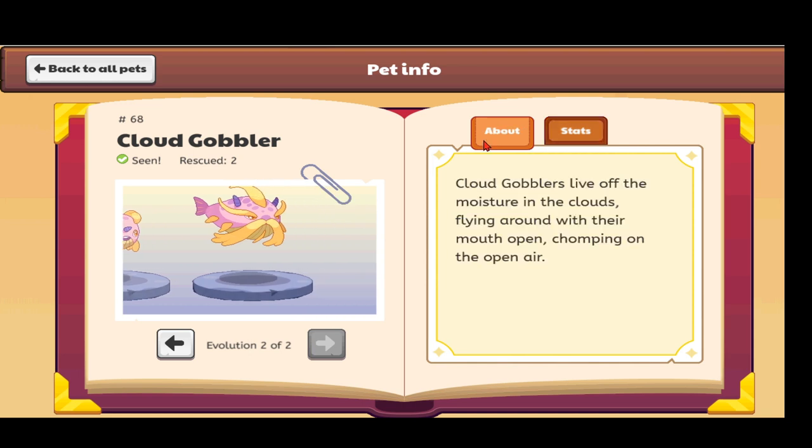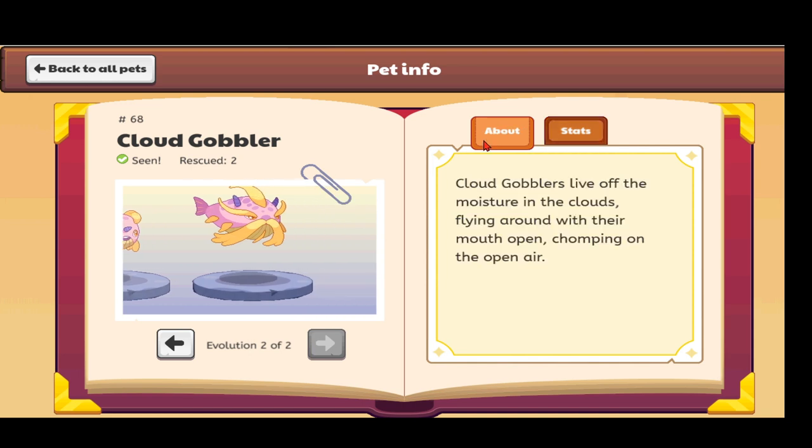The Cloud Nibbler evolves at level 26 into the Cloud Gobbler, which looks more uncle-ish — half devil, half fish, half grandfather. The description reads: 'Cloud Gobblers live off the moisture in the clouds, flying around with their mouths open, chomping on the open air.' Now let's look at the next pet, which I think is the most exciting one — the Embershed.